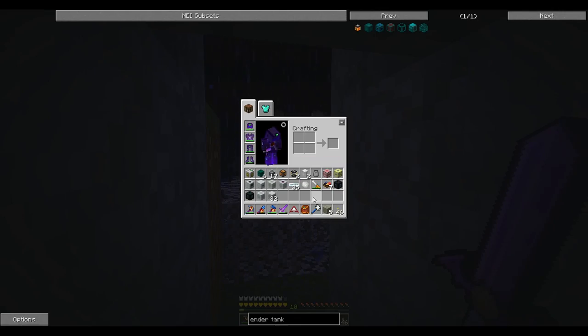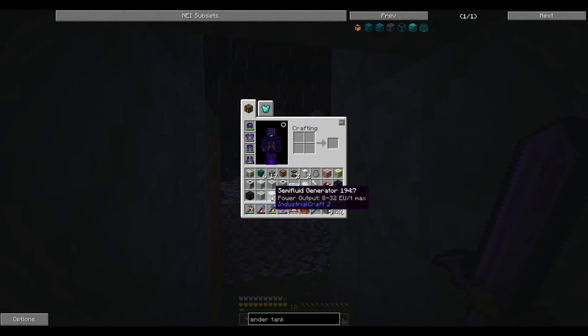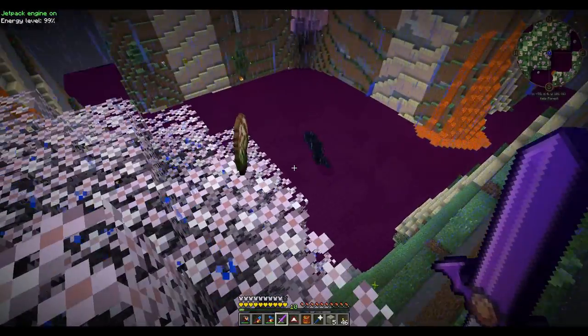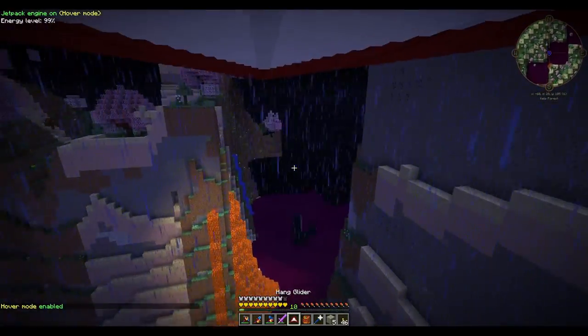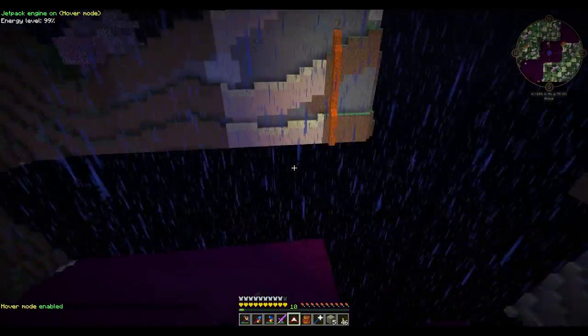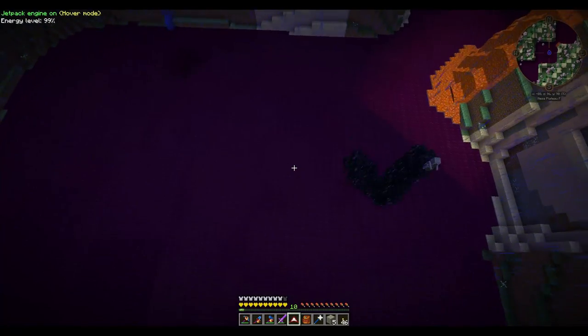I've now got everything we need — and yes, I know it's a lot of stuff. I've got my MFSU, I've got my 32 semi-fluids, I've got all of this, I've got coke furnaces at the base, and all this other stuff. I'm actually in the UU matter age. We have a massive load of UU matter here. There are some negative effects — you've got mining fatigue and stuff — but I don't care, because we have all this free UU matter.